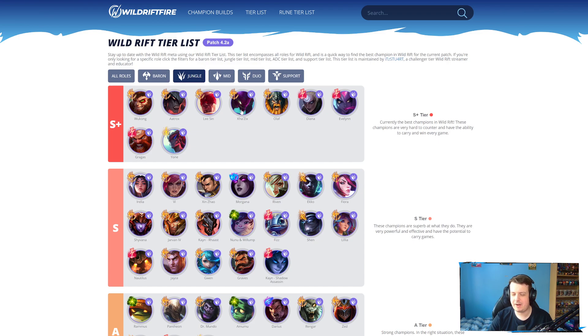Kha'Zix surprisingly got a buff — only five damage to his first ability, so it doesn't really mean anything at all. But Kha'Zix is in a really, really good spot at the moment. You don't really build Collector on him. Ghostblade, Black Cleaver, Duskblade if you really want more damage, GA, Edge of Night — all these items are still really good on Kha'Zix. His jungle clear is still insanely fast. His skirmish potential is great, and when you find isolated targets, he can one-shot enemy carries in the backline. He's still a really strong champion and definitely one I would recommend — he's quite easy to play and a very easy carry.